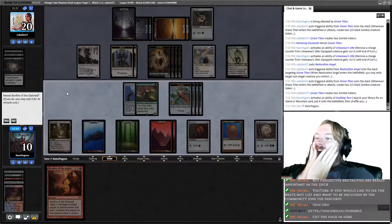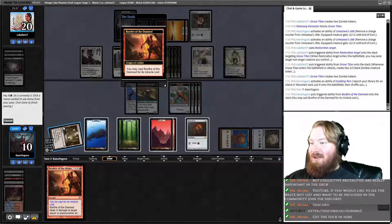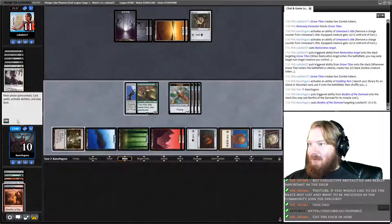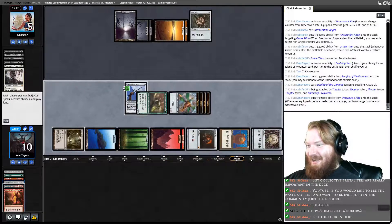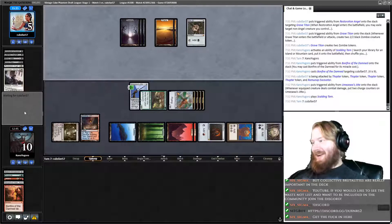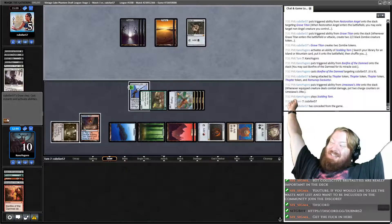We lose all our Jitte counters. We need to Miracle Bonfire — we already had one insane Miracle Bonfire, we need another one in order to win. Oh my god, it happened! It's happening! That's twice now — twice Bonfire has come to our rescue. Thank the Magic Gods. Yeah, get them! Oh my god! Our trials and tribulations. The Magic Gods are pleased with our Jank wielding right now. That was a 1 in 26 chance, and that was our only chance of winning. Holy 3-0 to Vintage Cube League!